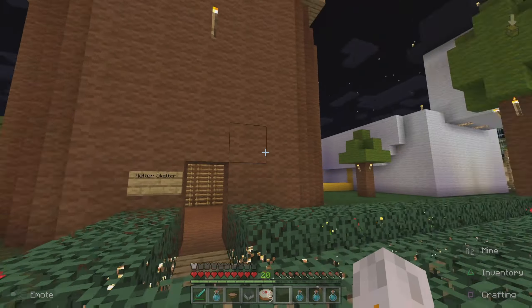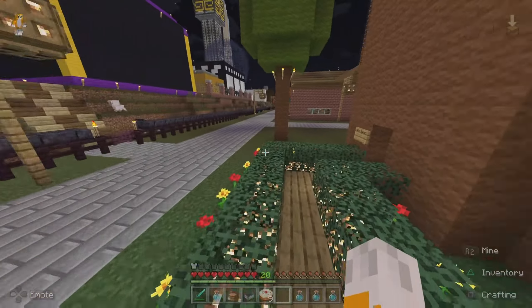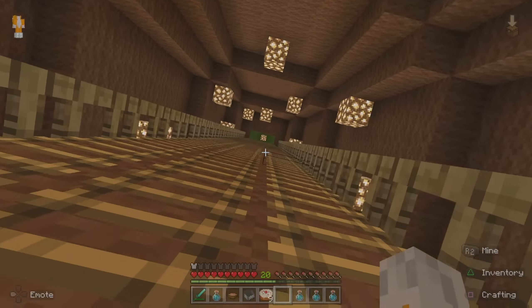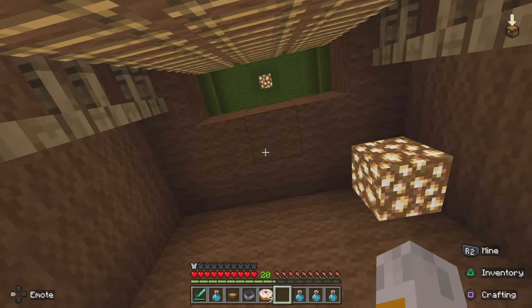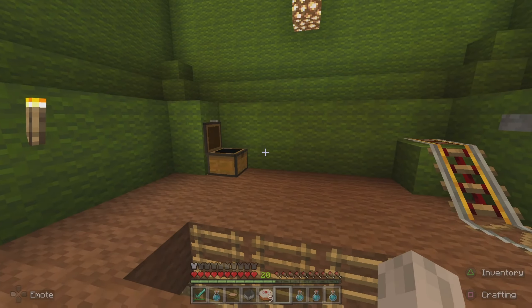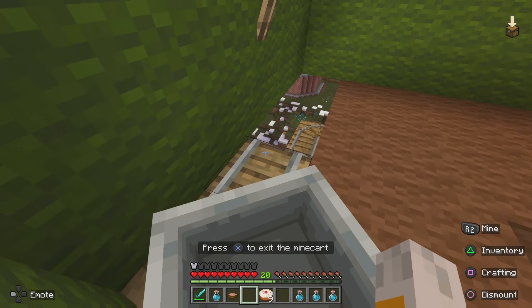Here we have the Helter Skelter. The entrance is right here — the Helter Skelter. I think it's inside my mine cart or something. I'm going to go up here, I'm a little curious. Let me see what's up here. We got mine carts — oh, this is where it starts. I guess we get a little another ride here.